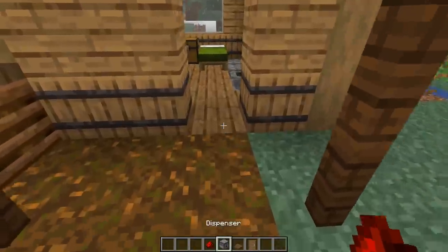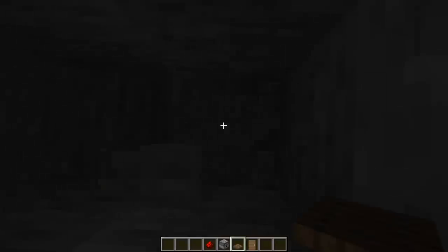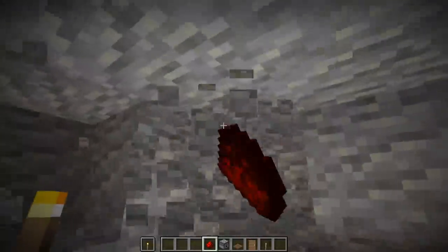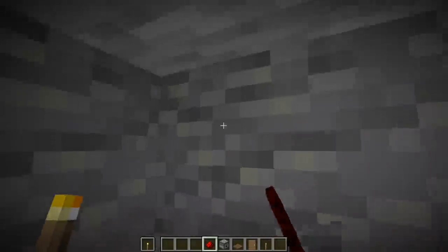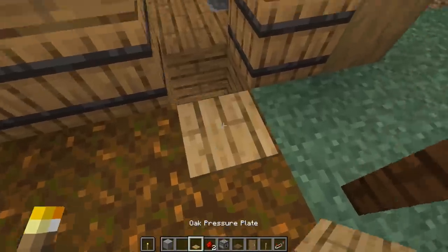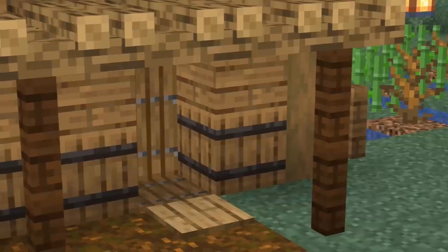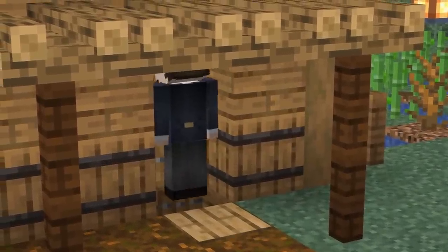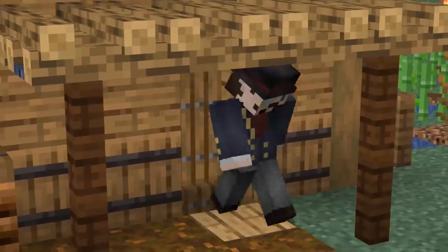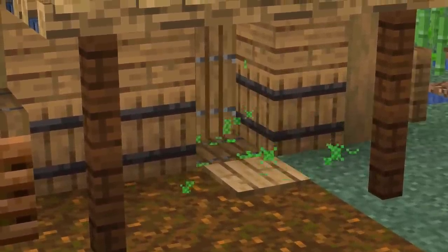Number twenty-six: a surprise firework. Go to the front door of your friend's base and make a hole relatively deep — about the height that a firework will travel. Fill up a dispenser with very powerful fireworks and connect the redstone up to a pressure plate they would normally use to open their door. Add a trapdoor underneath — the mixture of the two will release a firework and release a trapdoor at the same time — and they may even fall in the hole and take damage from the firework.